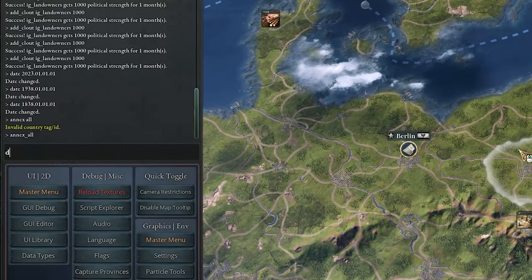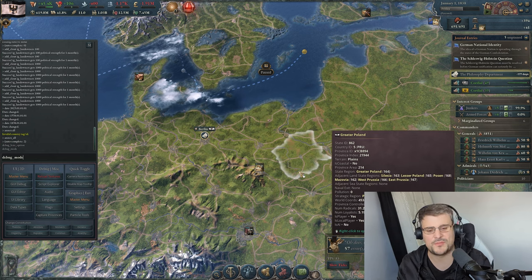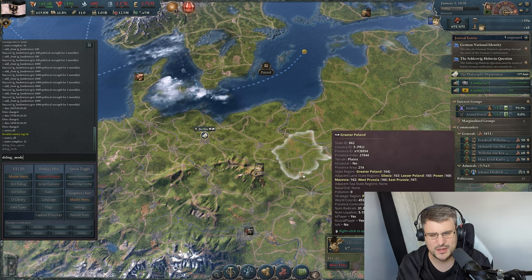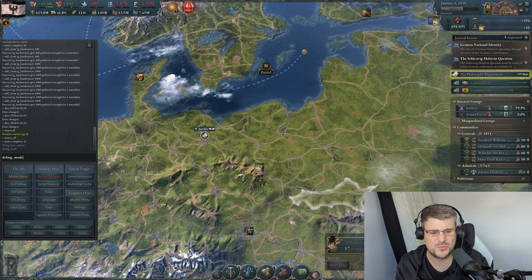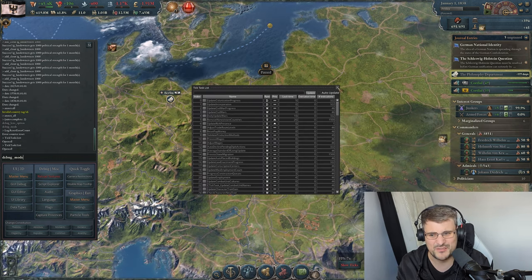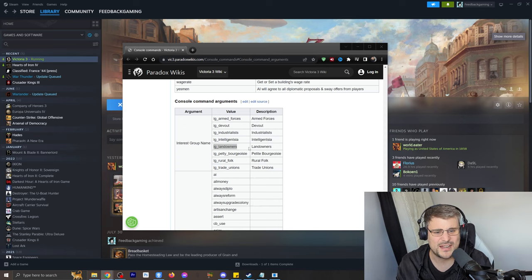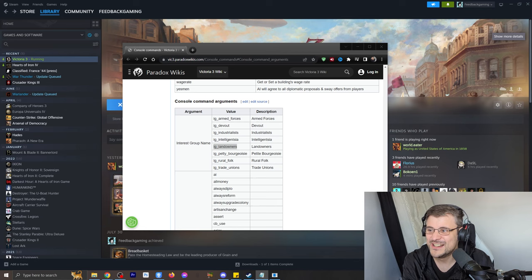If you want to disable debug mode, type 'debug_mode' and it'll turn it off, though you have to back out completely and relaunch to get it back. Debug mode can be annoying with all the pop-ups and the error log in the bottom right. My favorite command of all though is 'crash' — which does exactly what you think, it crashes the game. If you use any commands you find useful, let me know in the comments. Like and subscribe for more content like this.